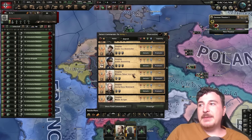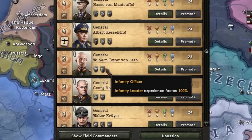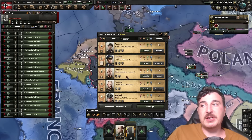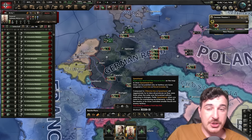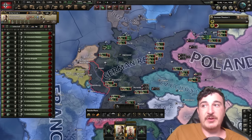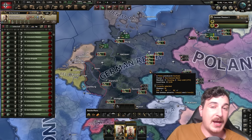Our army shall be led by Wilhelm Ritter von Leeb, who will stay on our side. He has the infantry leader experience factor so he's going to be getting that particular trait a little bit faster than most generals. The field marshal will of course be Gerd von Rundstedt, one of the best field marshals to have when you go democratic.